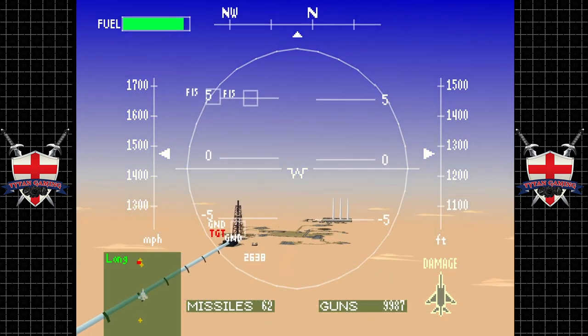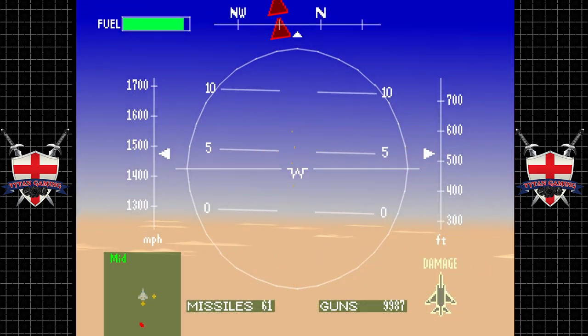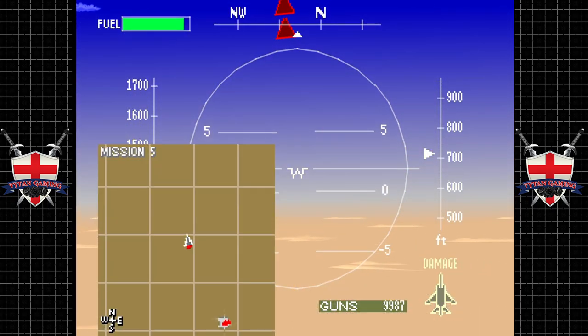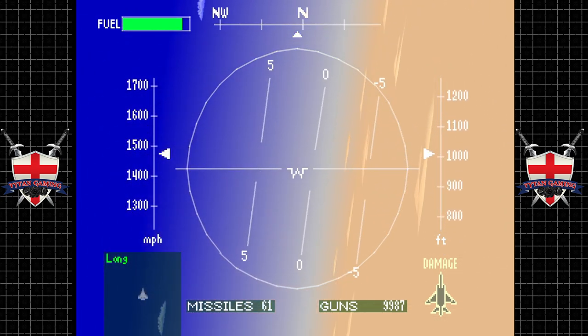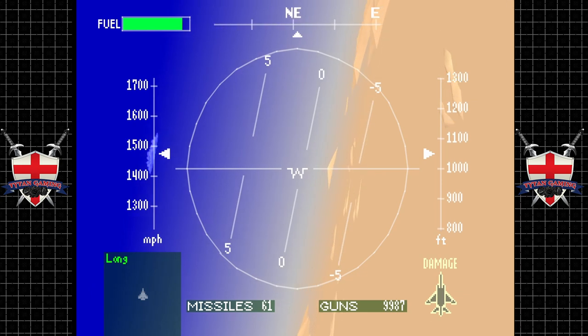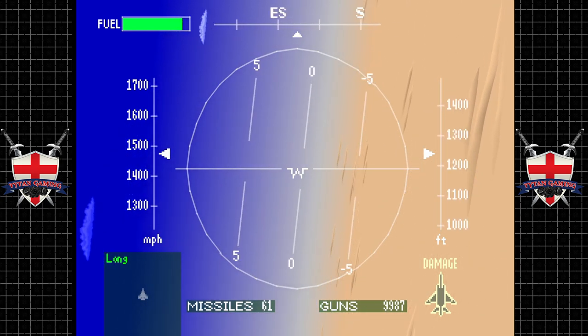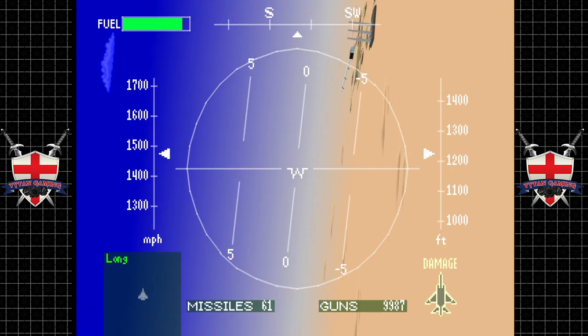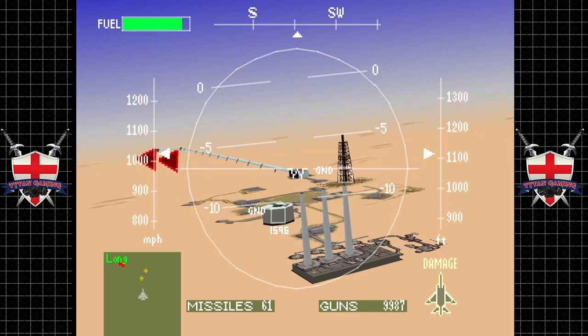We're at max speed — nothing's going to be able to track us. Burning along at max speed isn't a bad shout because basically nothing can attack you when you're travelling at your maximum speed. They can try but they're not going to hit you, so that's absolutely something we can use to our advantage.